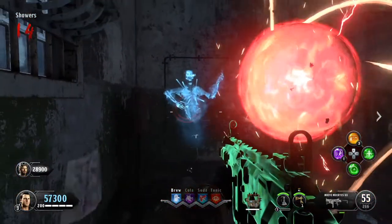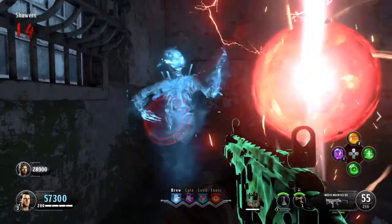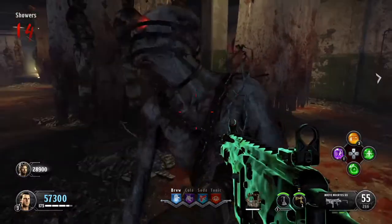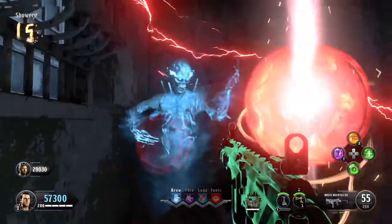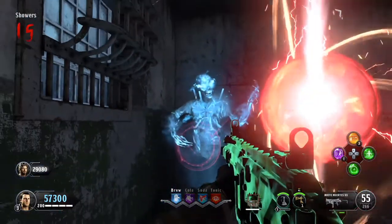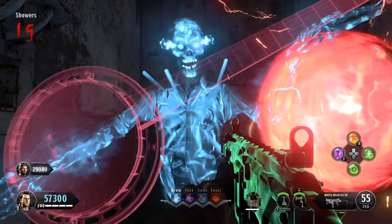Once you shield blast it to the left, the ghost is going to spawn with a banjo. Head up to the ghost and interact with him. Once you interact with him, he's going to go ahead and hand out the banjo. Interact with him again and you're going to obtain the banjo.